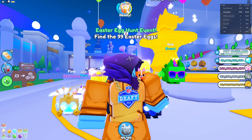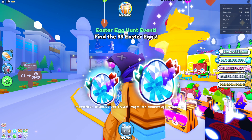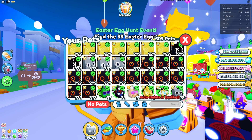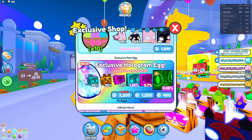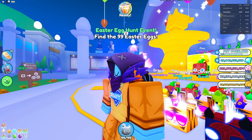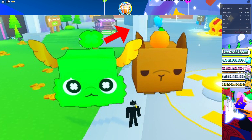New leaks in Pet Simulator X — first of all we got a new exclusive crystal egg. This is probably a new exclusive egg, and this exclusive hologram egg will definitely be removed. So if you have Robux, you need to hurry.